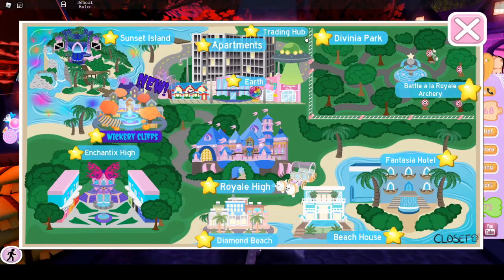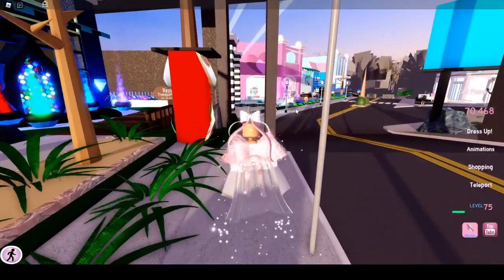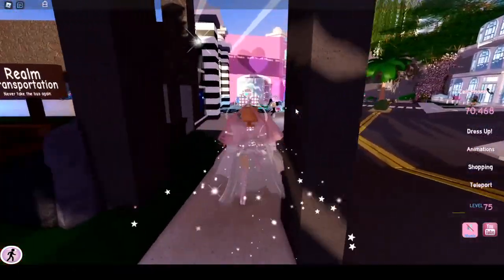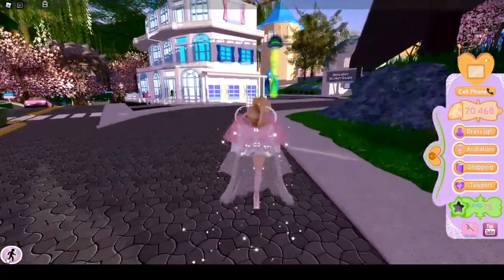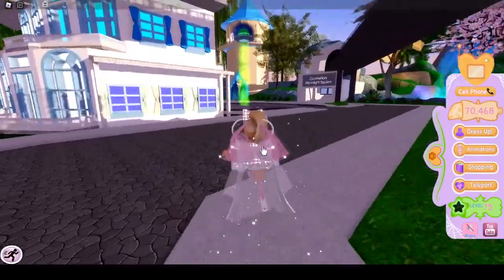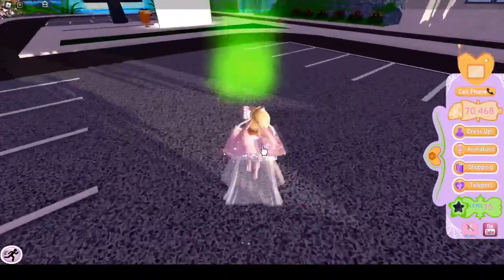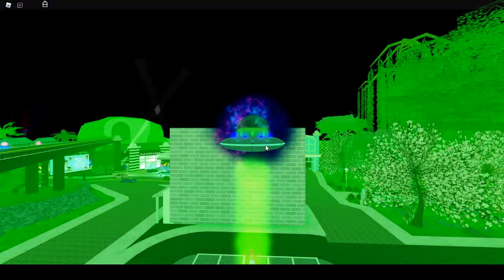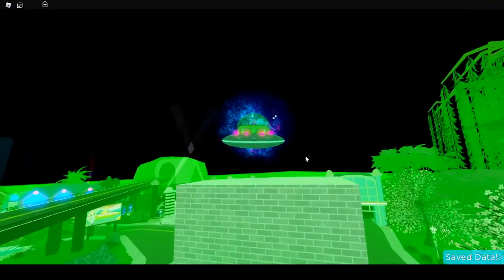So as you can tell on the map here, you can literally just click the trading hub to visit it. But we could also go to Earth, which I'll show you how to manually go there if you want. If you're on Earth hanging out, spinning the wheel, and doing some fun business — so as you can see, we're on Earth, and there's this random UFO here. I'm just gonna run all the way over there. If we go into this beam, we fly up into the UFO and get yoinked to the trading hub.